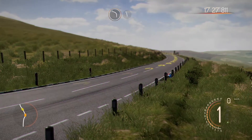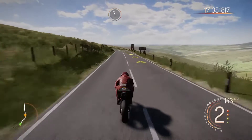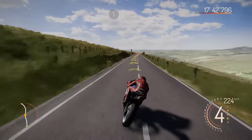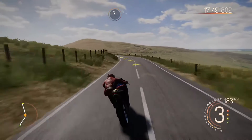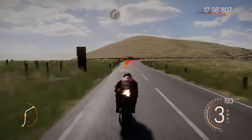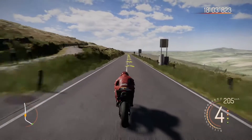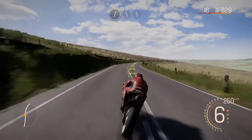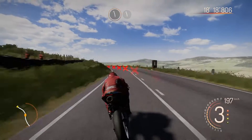Oh, I bumped into one of them things — a bollard on the grass! That's wasted my time. Now it's 21 seconds gap — that's not good. Why did they have to put bollards on the grass? It's probably because the people don't crash on them that's why. I bumped into a bloody bollard — I crashed into it.